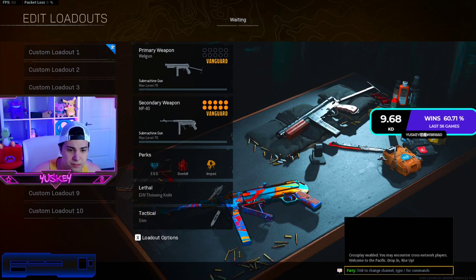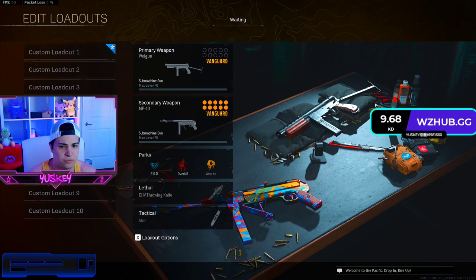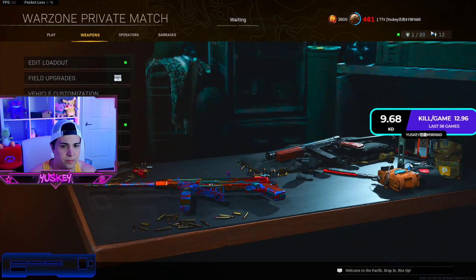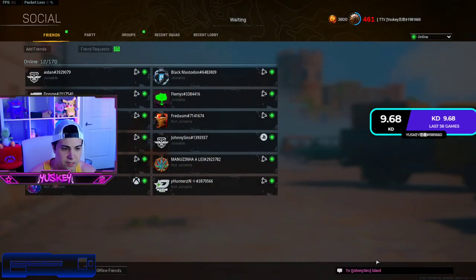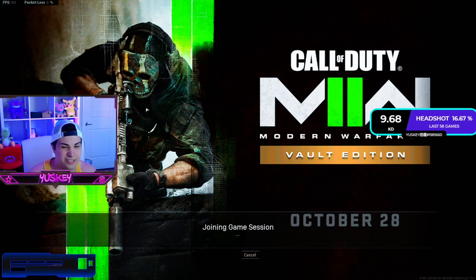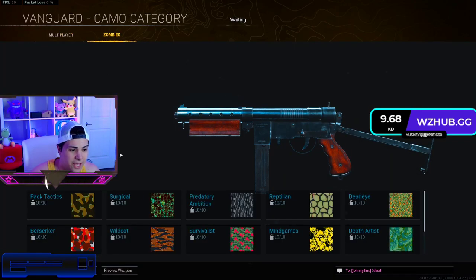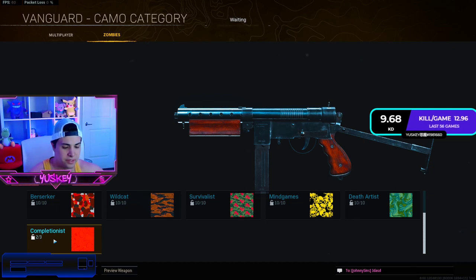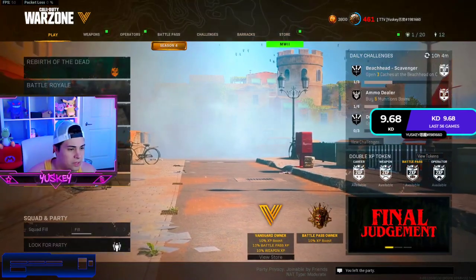From here go to whispers and get a whisper going with your friend. Click on loadout and join your friend through the whisper. As soon as you join your friend you gotta be quick because if not you're gonna get kicked out. When I join I see my Welgun, and then I'm gonna try to get the camos from Zombies. Let's see if it works — nope, gotta try again.